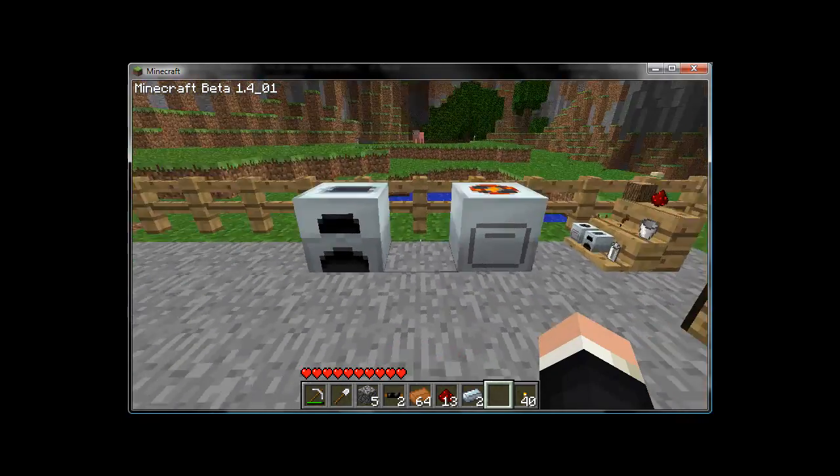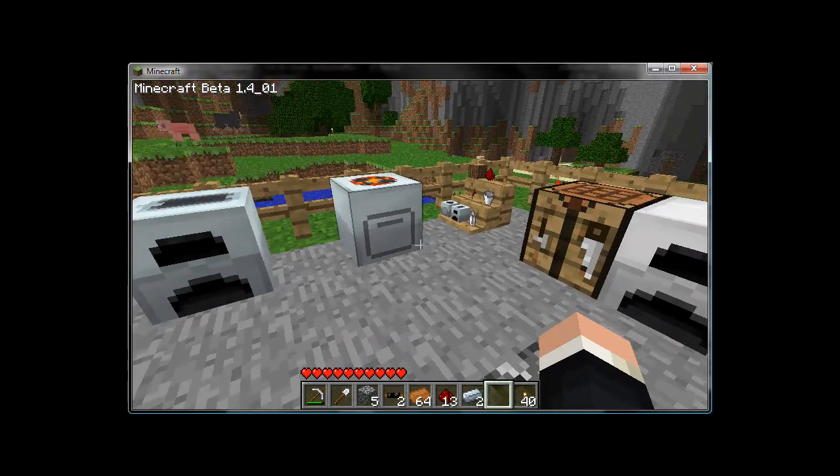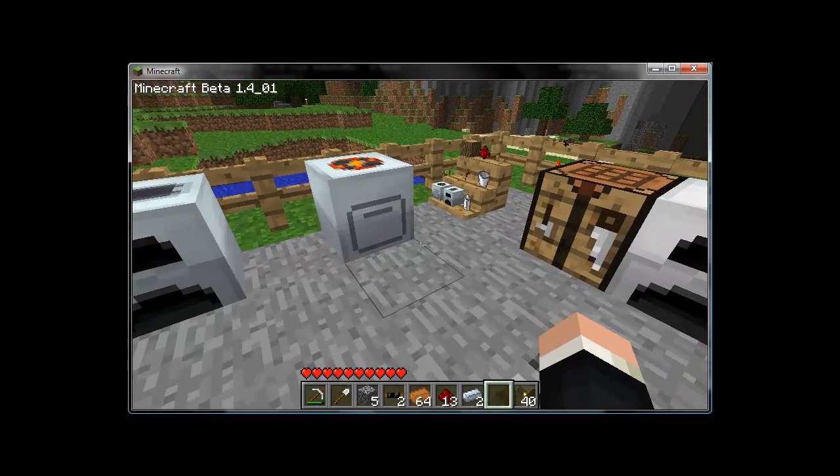So there you have it: your generator, your macerator, and your iron furnace. That is the basic starting trio for Industrial Craft. There's a lot more to come, so stay tuned for future videos.